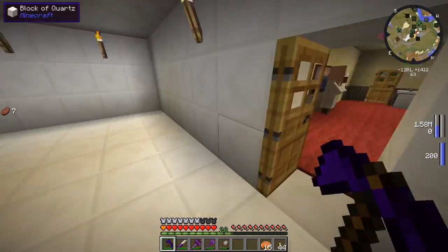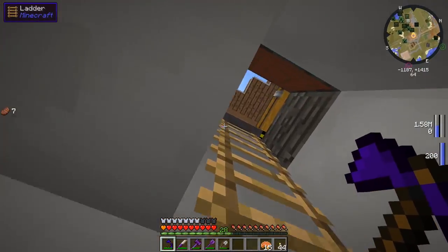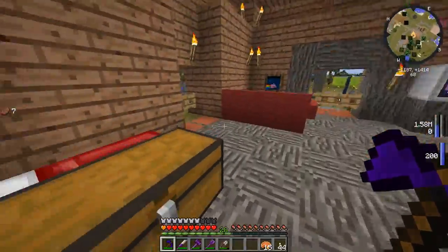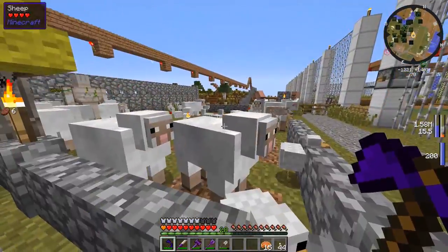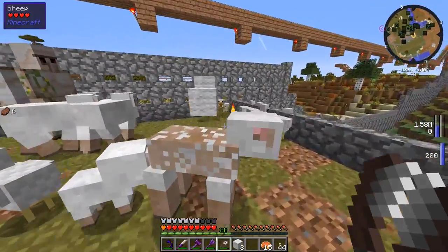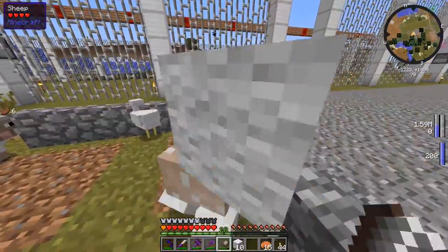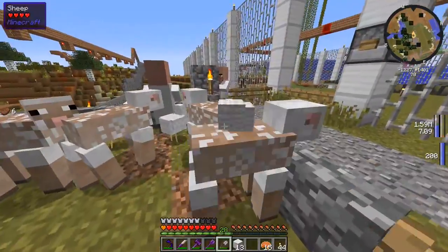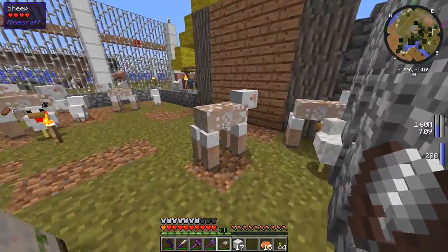Anyways, I also got a comment saying I should get that sheep farm so I don't have to keep on getting wool all the time. I'm over here in this little area and some of them actually grew back their wool already. Don't mind if I be shearing you. We're having ourselves a pretty good amount of wool. And we're going to need this wool because I also got a comment saying we should use the Mr. Crayfish couches for the Twin Emeralds Hotel.